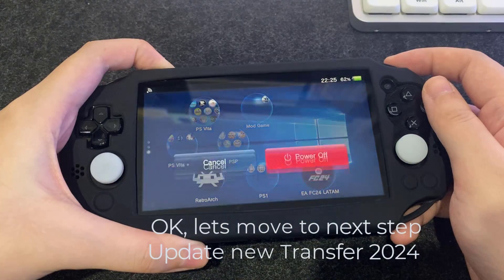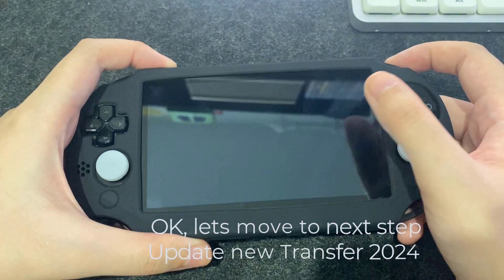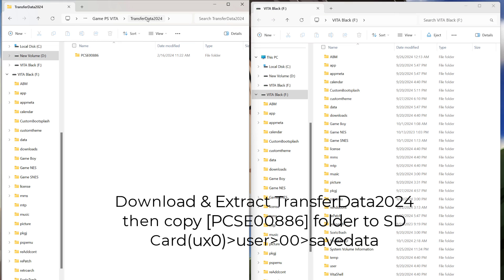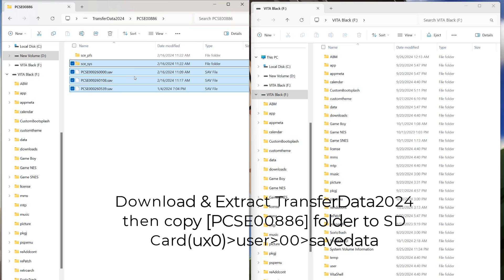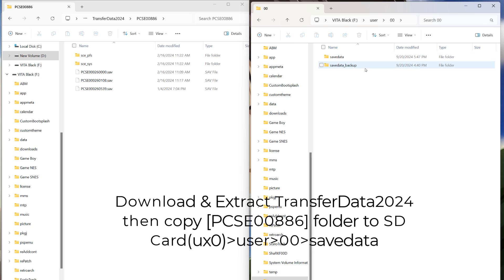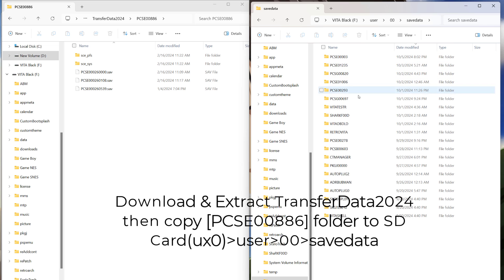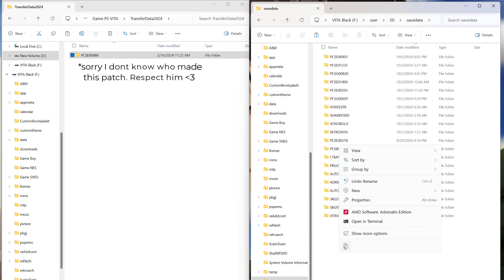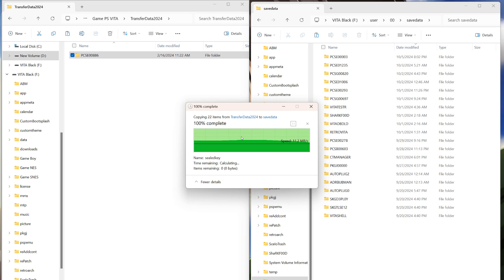We now update all new 23/24 transfers. Download and extract — we got the photo again, BCHE00 blah blah blah. Then copy it to SD card user 00 save data. Remember to replace the file.